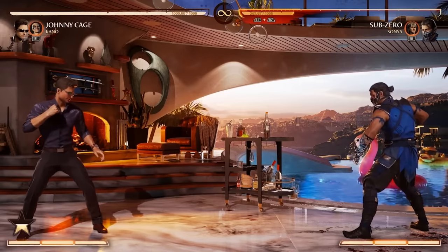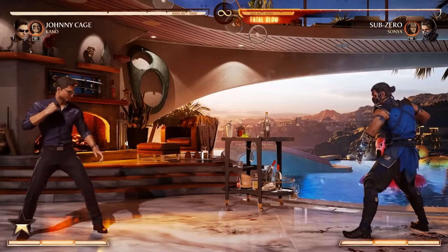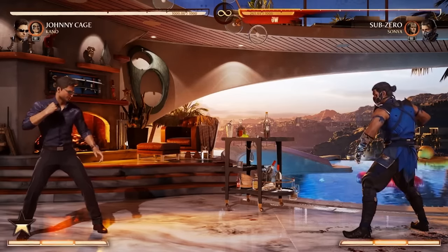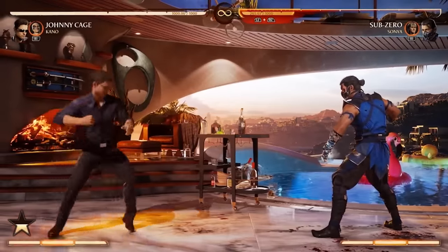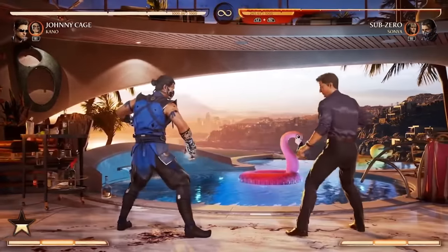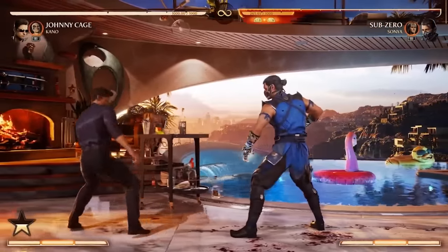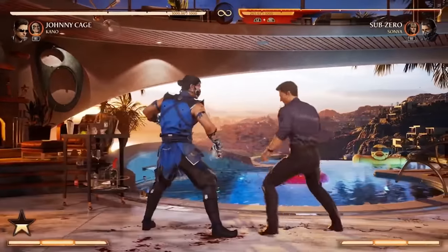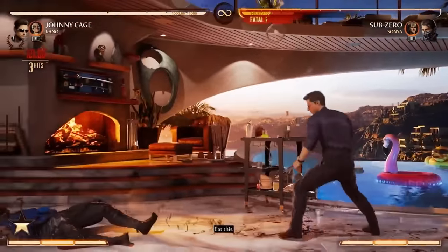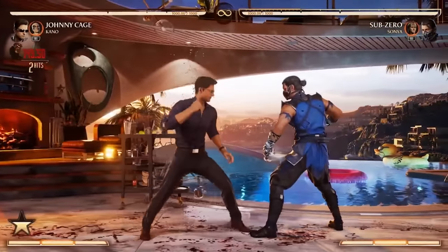No magic — but to make up for that, he has excellent rushdown and unique ways to get in. One of the new moves we'd like to show is this command dash. He quickly goes in; you can use it to cover space, and if you're close, he can actually go through the opponent. He can also do it twice, which helps you close in and maintain pressure. He is vulnerable during that time, though.